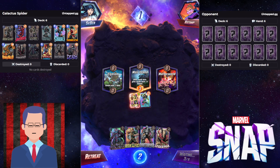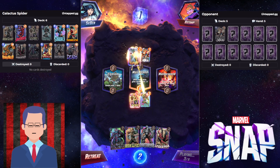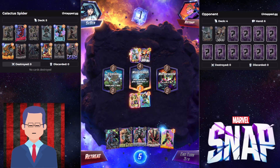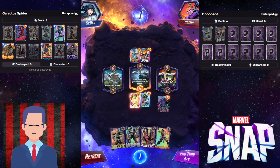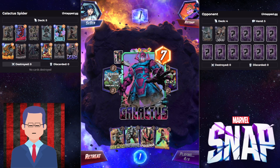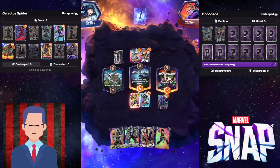I'm gonna go mid just so I have more options for Galactus. Now they have to guess: am I gonna go Galactus on the left or right? The penalty kick time — are you gonna make the save? Nope, not even close. Galactus pops and it destroys the opponent. It doesn't just destroy the locations, it destroys the opponent's morale as well.